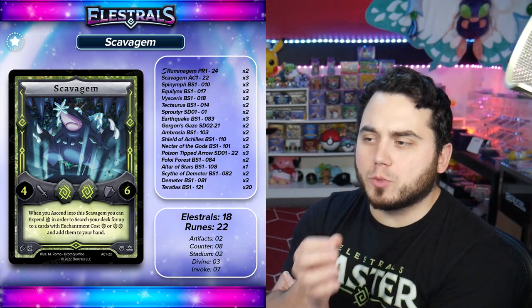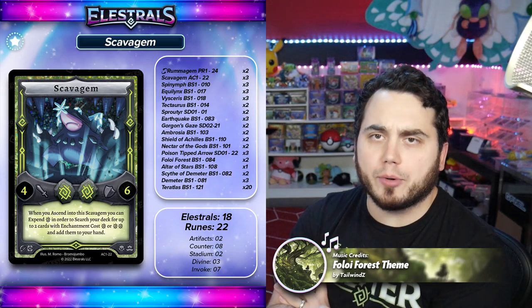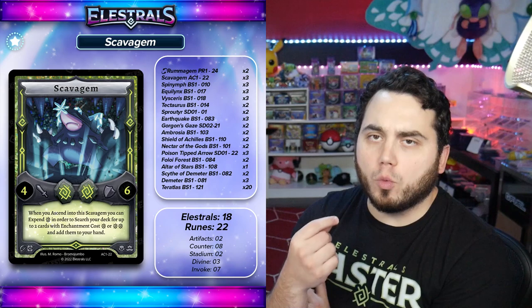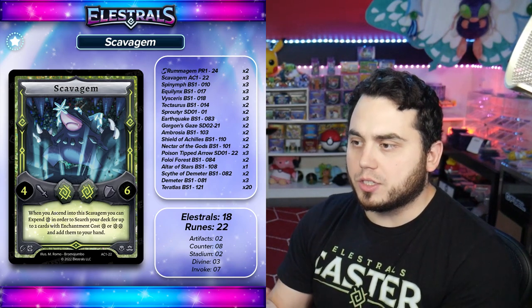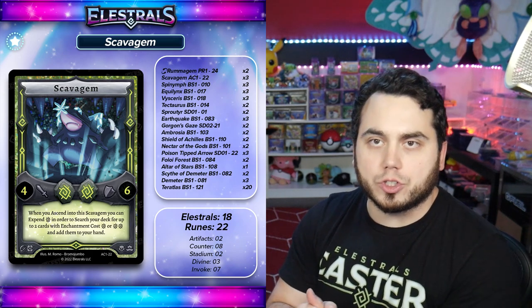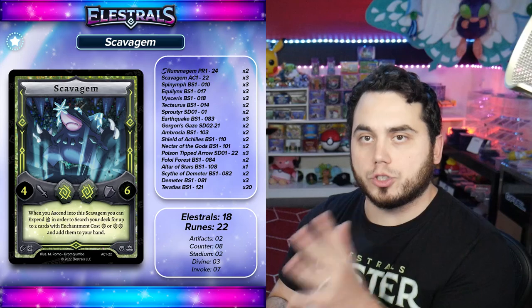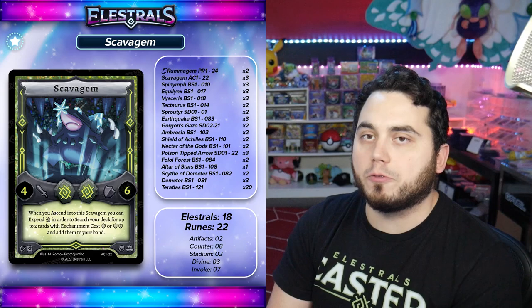Scavagem right now is what I consider to be a pretty overlooked card in the current state of the metagame. It's a 4-6 2-drop earth, so a decent defensive body, but otherwise relatively underwhelming. However, when it becomes casted through an ascension — when you ascend something on the field into Scavagem — you can expend an earth to search your deck for two earth-related cards that are either one cost or two cost. And basically, this turns itself into what looks like probably one of the most powerful toolbox cards in Alestrals, basically searching out almost anything you can need at a given time.